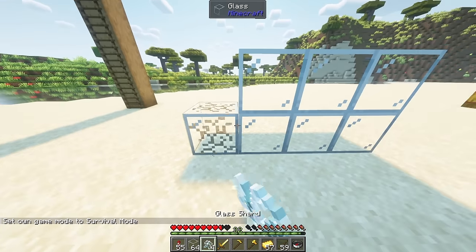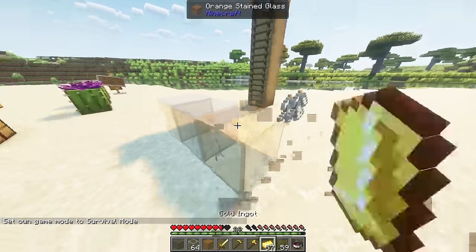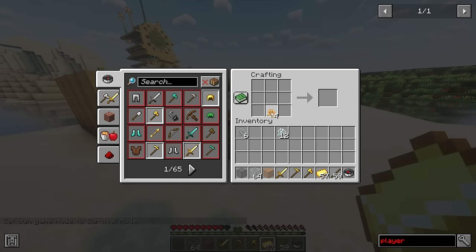Glass now drops shards and crafting them in a 2x2 grid creates a glass block back. The shards act like glowstone dust in which fortune will let you get more and silk touch will just drop the block. Stained glass will naturally drop shards of the respective type. If you decide to mix multiple types of stained shards you'll end up with a new block called dirty glass.